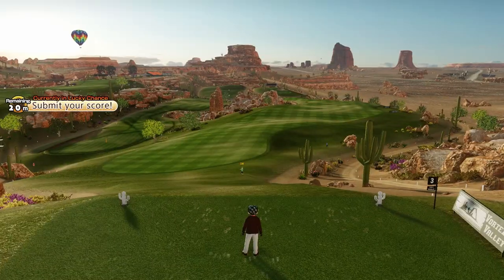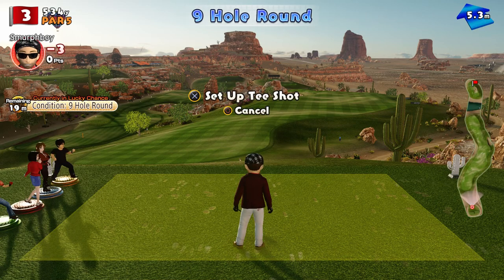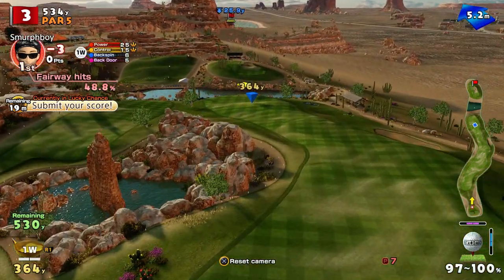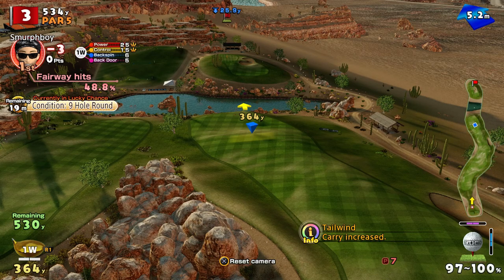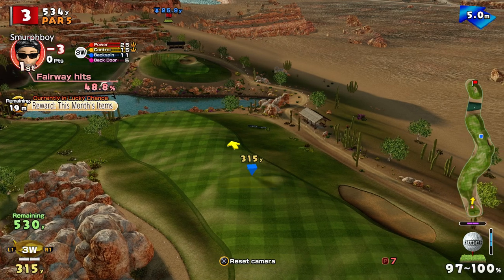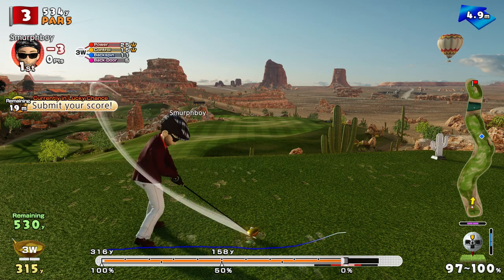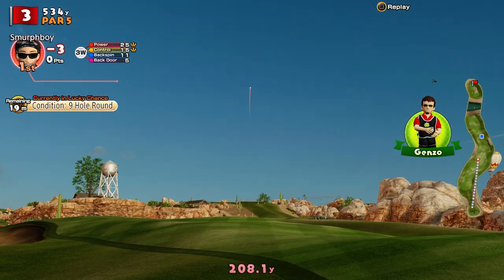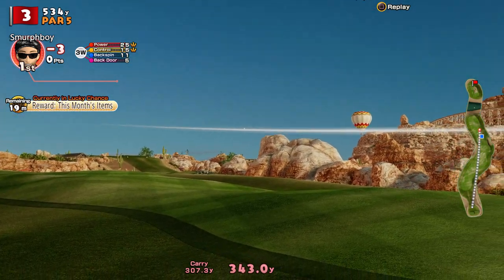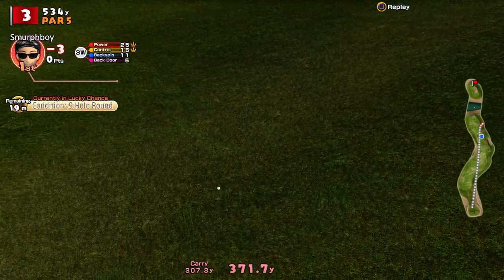Okay, par five coming up, hole three. Tailwind — you can't drive over that wall for sure. We might just lay up a little bit and let the wind help us out. Just staying up on the fairways is the challenge here — it's the way the fairways are shaped. Yeah, we're just going to run off, aren't we? You just run off all the time. Really hard to keep a ball on there.